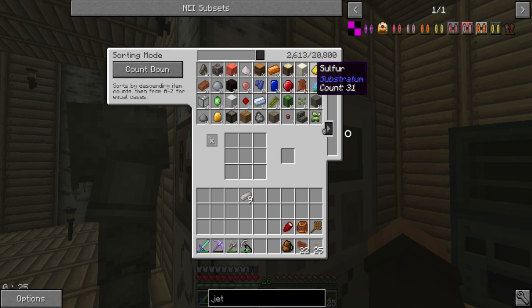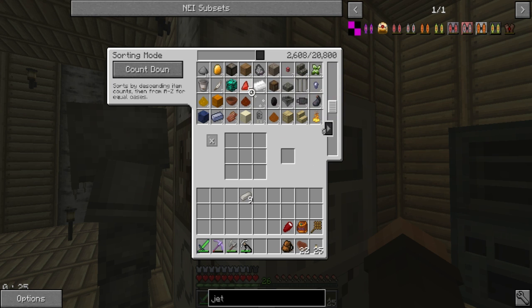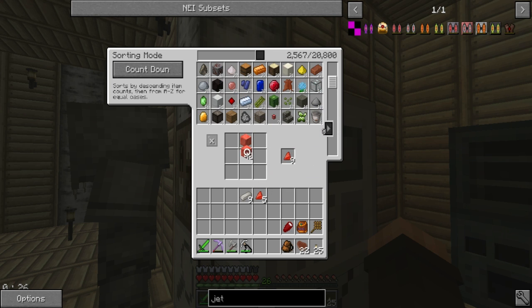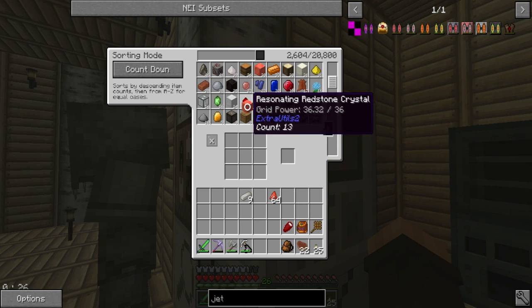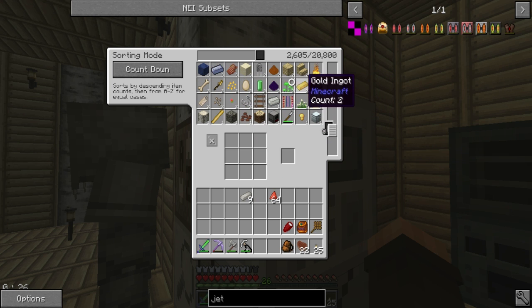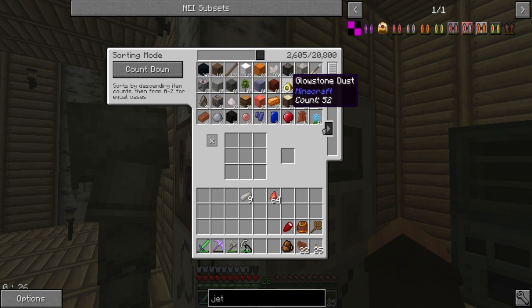It should be a surrounded room — walk through the portal and it takes you. I see, I see. Grappling hook's amazing for the Nether. Yeah!